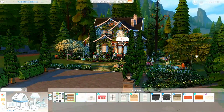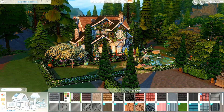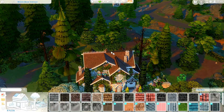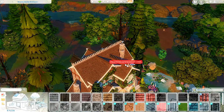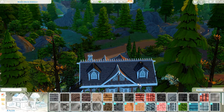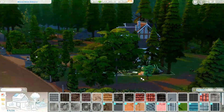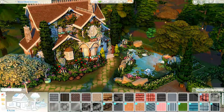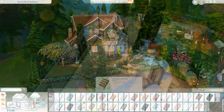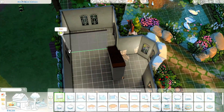Here we are just changing the color scheme of the exterior. The roofing has changed as mentioned earlier — I just think this looks a lot better. We end up going for a lighter color scheme, making it look brighter and more fairy tale-esque. I'm really pleased with how it turned out. Now we're moving on to the interior — the floor plan was quite tricky to begin with because of this weird jut-out space at the front.